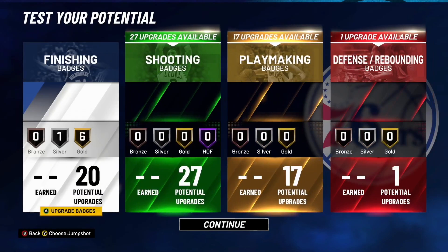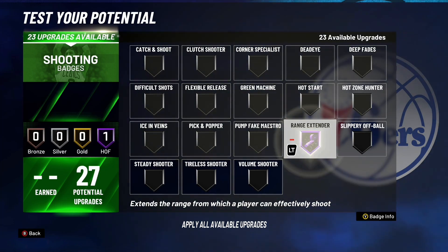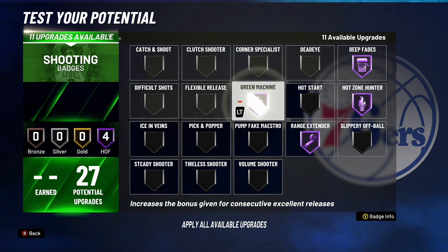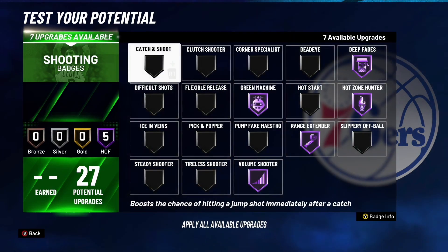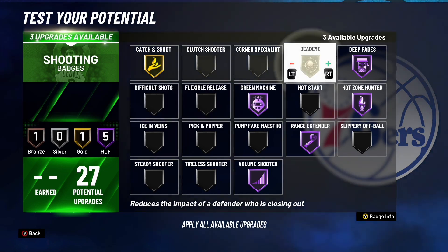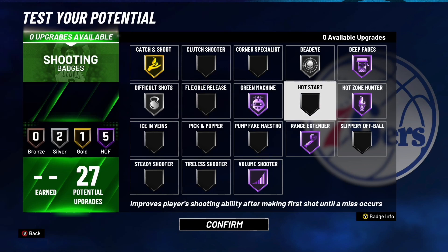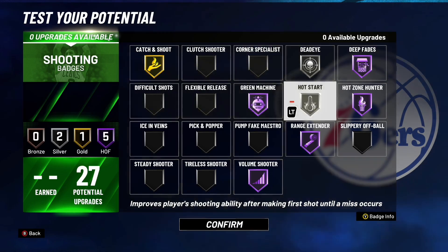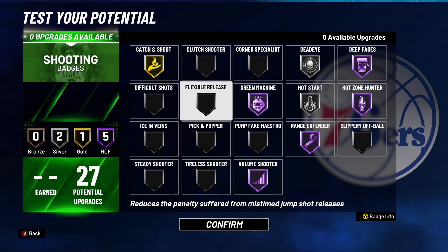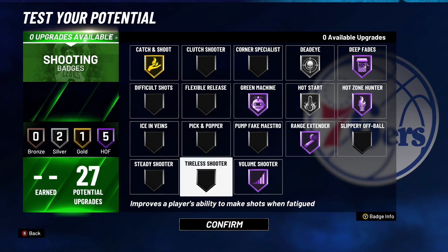Moving on to shooting badges — we have 27 shooting badges. You definitely want Range Extender and Hot Zone Hunter. Deep Fades: we have a 93 post fade, so definitely take advantage of that — throw it on Hall of Fame. You definitely want Green Machine on Hall of Fame. Throw on Hall of Fame Volume Shooter. Catch and Shoot — I'm going to do Gold Catch and Shoot. With 4 upgrades left, you could do Difficult Shots, Deadeye — maybe Silver Deadeye and Silver Difficult Shots — or instead of Difficult Shots, maybe Hot Start. I'm going with this combination as the best shooting badges for this build.